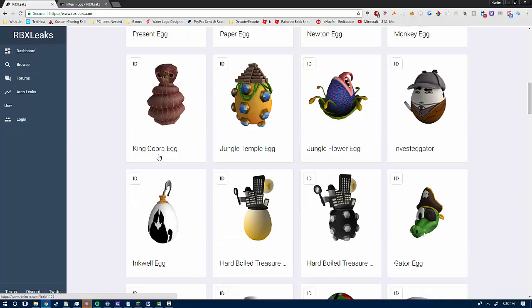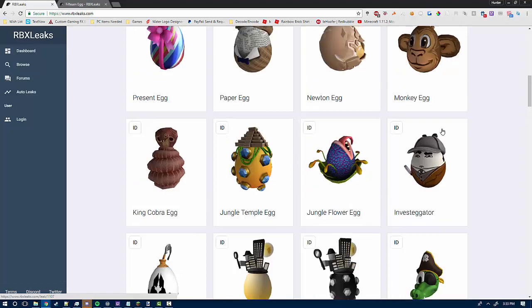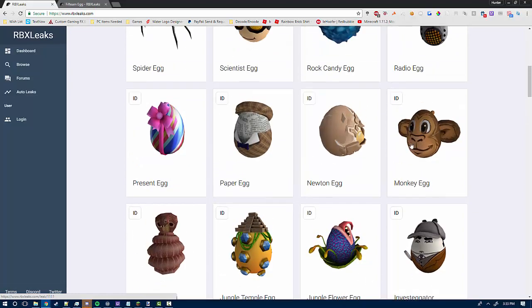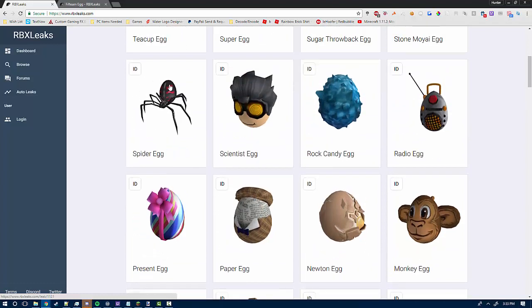Inkwell egg — that looks interesting. King Cobra egg — another interesting looking egg. Jungle Temple egg, looks like something from last year. Jungle Flower egg, Investigator. Monkey egg — that looks awesome. Minutin egg, nice. Paper egg looks interesting. The present egg looks cool. The spider egg doesn't look like an egg, but if you look closely you can see the back is like an egg.